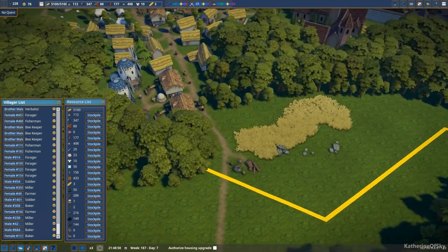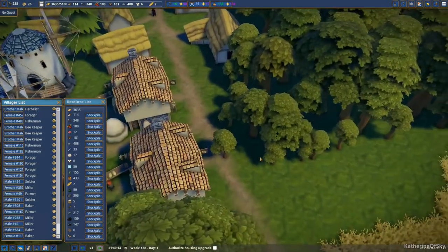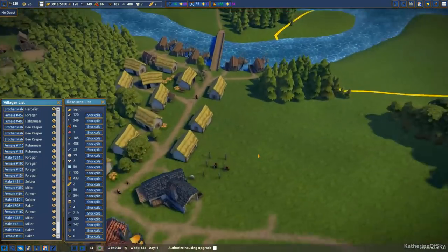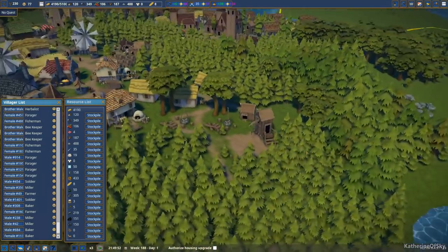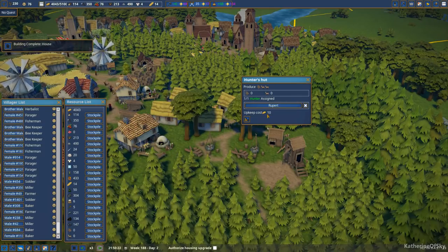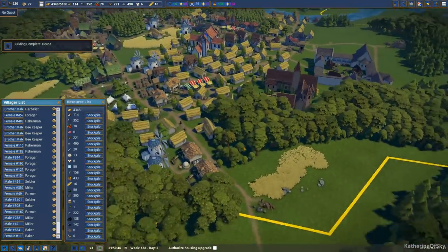Looks like we're getting some trees going on here, getting stuff going. This is interesting — I wonder if the woods regenerate on their own. Like, if you were to harvest stuff, would they regrow? Or do you absolutely need a forester? I love this weird little forest thing that I managed to have happen. Pretty interesting. Looks like the hunter is doing something. Upkeep costs 10 butter a day — this might be a very expensive guy to keep running over here, Rupert, with the hunting.